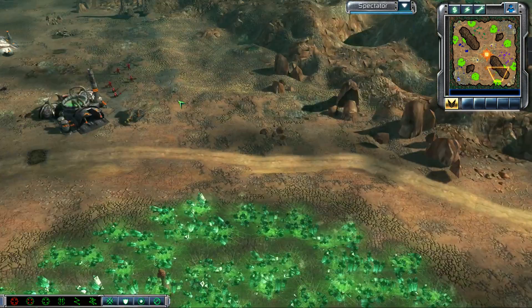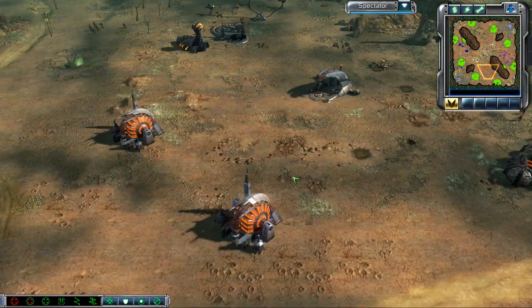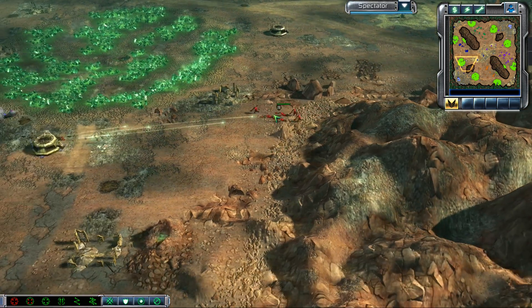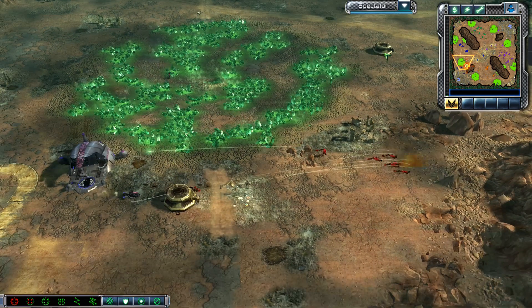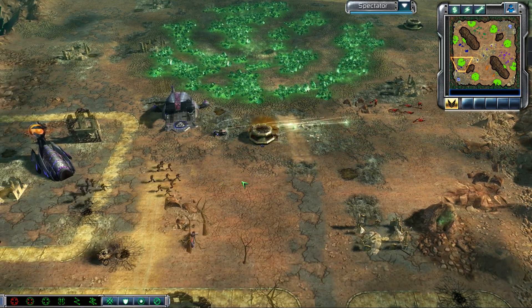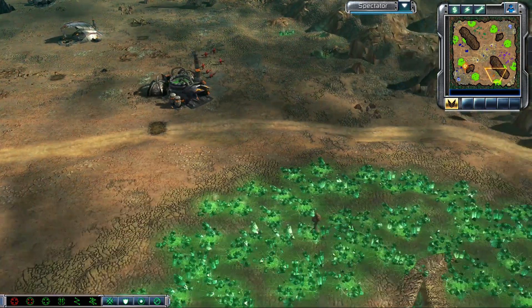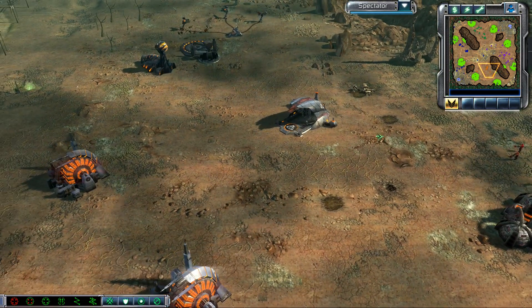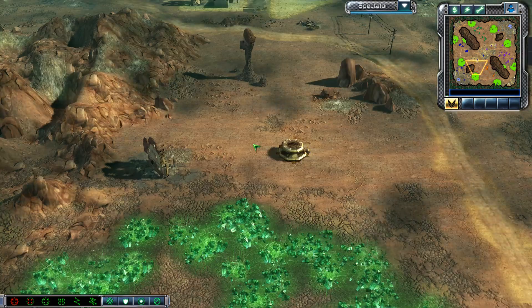Let's see how many harvesters Daniel has — one. Daniel should have more harvesters. Is this the only harvester you have? He has some rocket soldiers over here. This is a big opportunity for Daniel to take out Matthew's MCV in the early game. He's going to lose his rocket squad. Did Daniel really only have one harvester? That's hard to build up your economy.